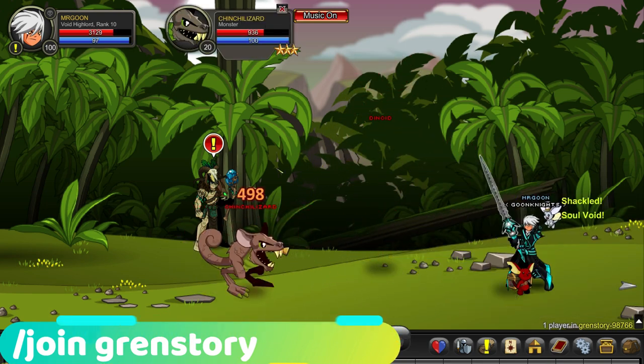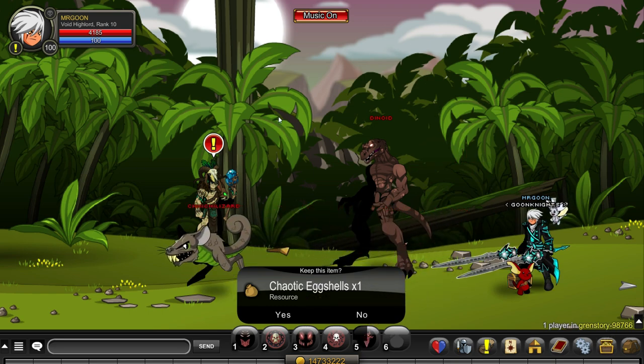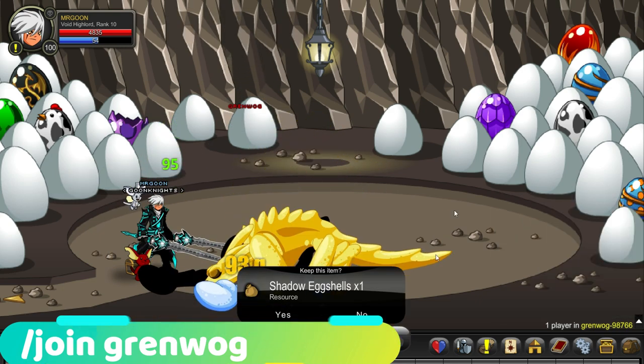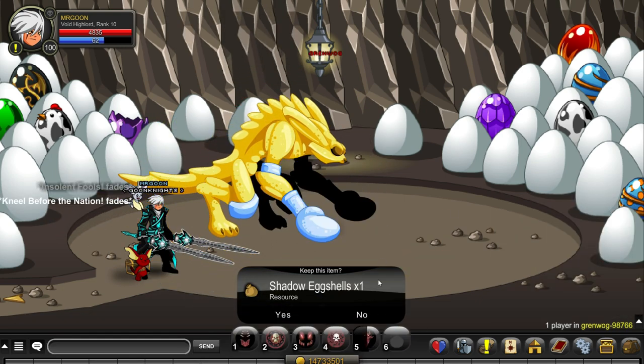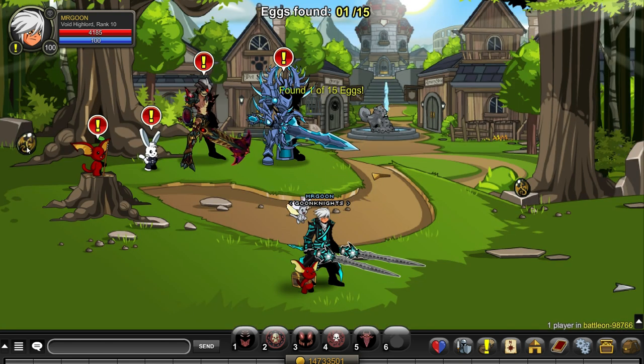Join Gren's Story, and again the first two enemies you come across will drop the chaotic eggshells — that's for one of the house items. Lastly, join the Grenwog for your shadow eggshells, so you might as well pick those up while you farm all the other seasonal and new boss drops you can get from him.